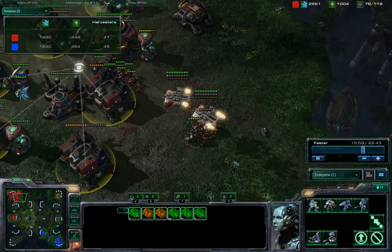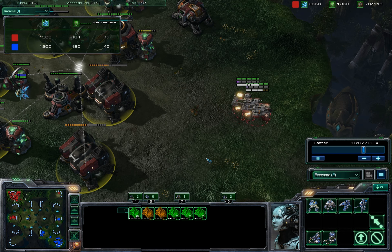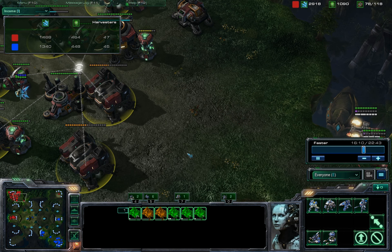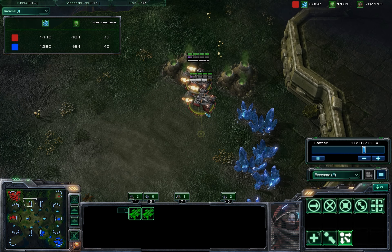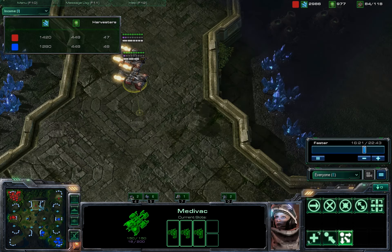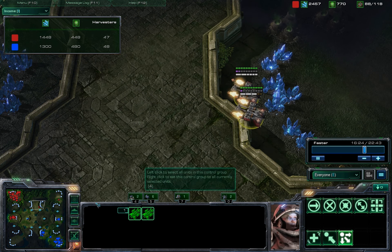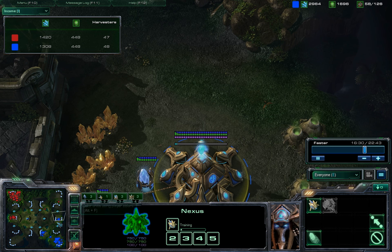When you know his expansion and you hold off his attack — because a lot of people attack at the same time they expand, since it makes it very safe to expand when you've got your opponent on the defensive — when you hold off an attack like that, it's good to immediately send out. So I immediately load my Medivacs; it's faster than running just because Medivacs are quick and they can go in a straight line. Then come down here and take out the expansion before his reinforcements arrive.